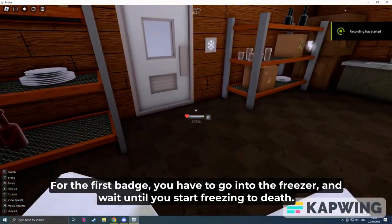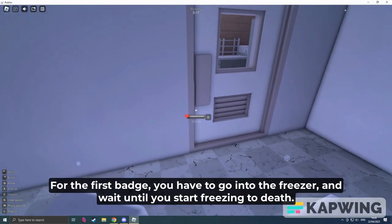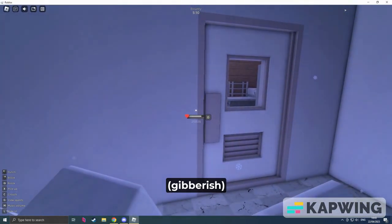For the first badge, we have to go into the freezer and then just wait until we start freezing to death. That's the way to get the badge. You have to wait and see — that health bar is going down.